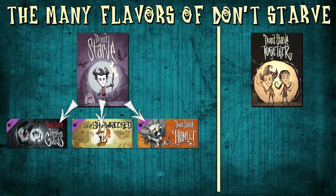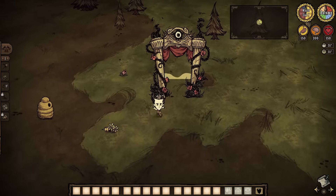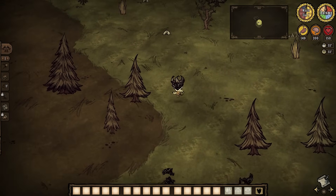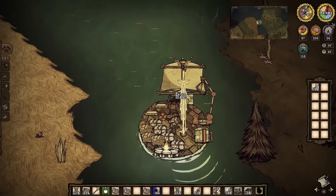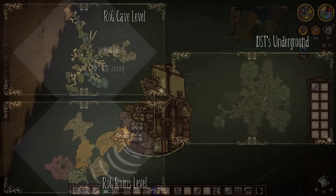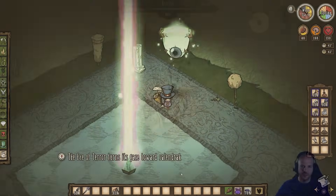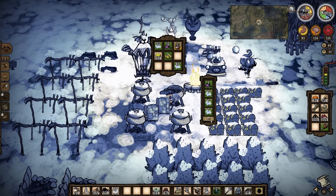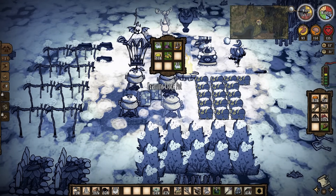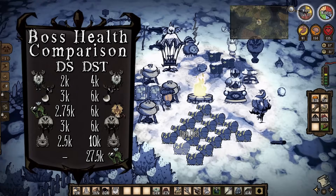Now let's shift gears and talk about the sequel to Don't Starve: the multiplayer Don't Starve Together. This version had a beta that started in December 2014, went into early access in June 2015, and full release in April 2016. When it first came out, DST was basically a surface-level multiplayer version of the Reign of Giants DLC, but has since been massively expanded with all sorts of new stuff that single player doesn't have — DST has sailing mechanics completely different from Shipwrecked, a cave and ruins level quite different from Vanilla or Reign of Giants, and all sorts of seasonal events, new bosses and mobs. Most of the basic mechanics are pretty much identical between the two games, but lots of the stuff in DST is balanced for a multiplayer experience rather than solo, so for example the seasonal bosses all have substantially more health in DST, as do many regular monsters.